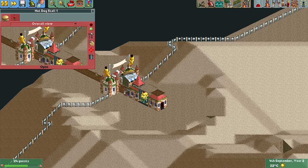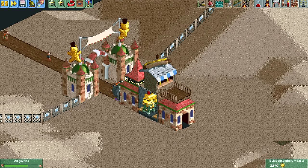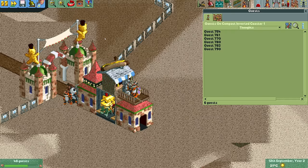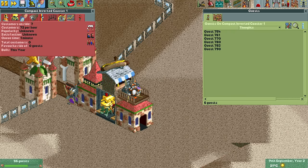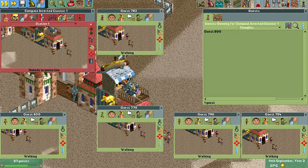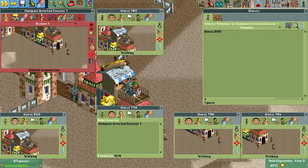All we need now is a food stall with an accompanying path piece on top, and there we have our entire setup. From this point we can start speeding up the game, wait until six or eight guests have boarded the ride, double close and reopen it, put the guests on top, and repeat that until we're at four and a half thousand.